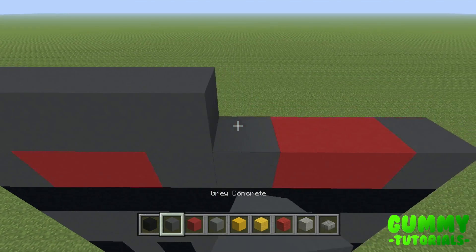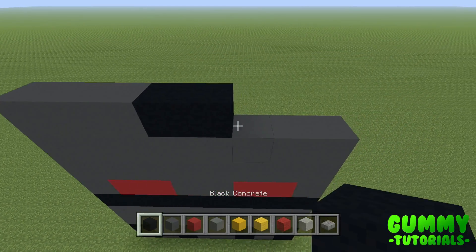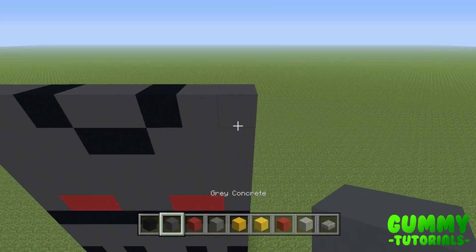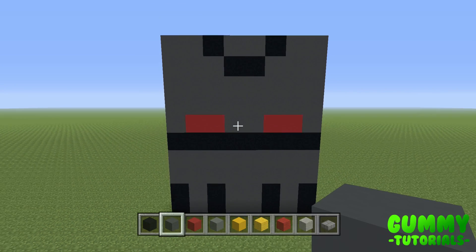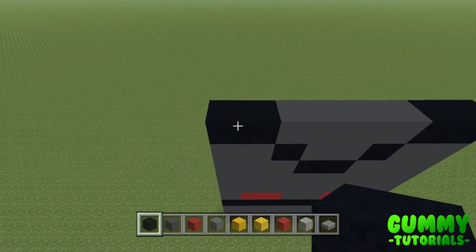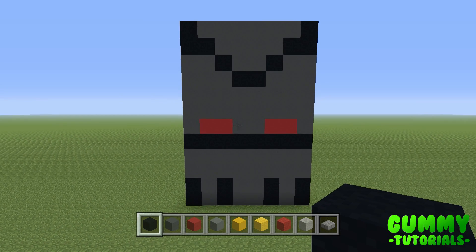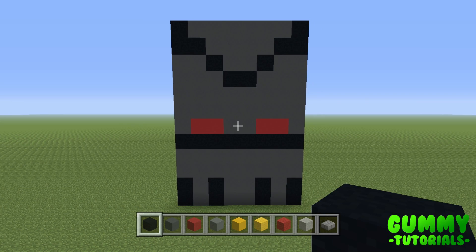Layers 7 and 8 are both eight grey concrete. Layer 9 is three grey, two black, three grey. Layer 10 is two grey, one black, two grey, one black, two grey. Layer 11 is two black, four grey, two black. Layer 12 - the final layer - is one black, six grey, one black. Once you have that, it's a 12 by 8 rectangle. That is the front side of the legs complete.